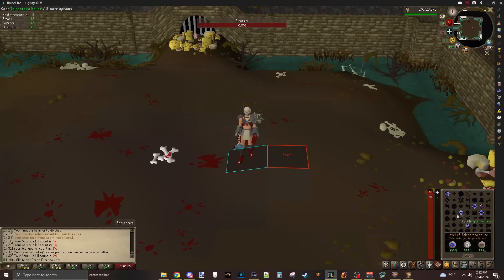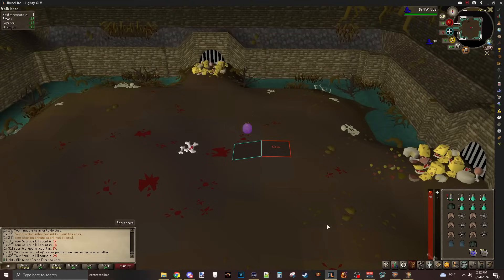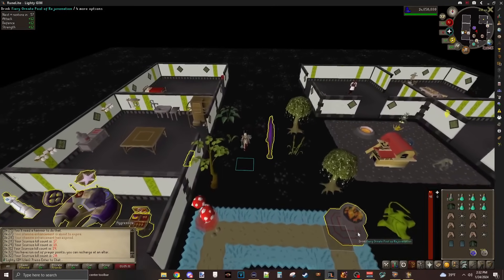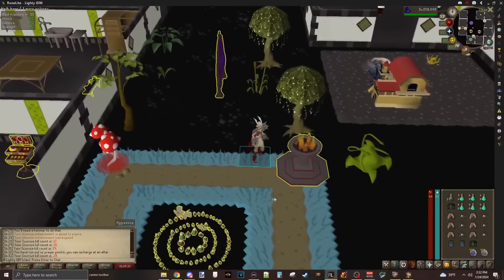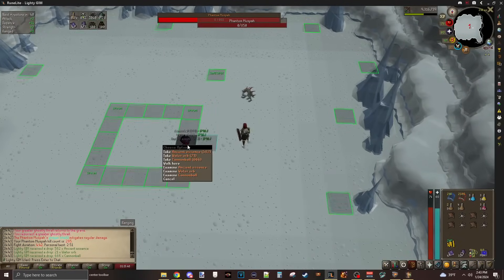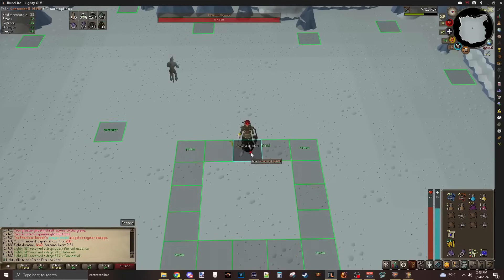If you're a noob at PVM, there's a lot of good mechanics to learn in this fight. I can just circumvent them with better gear. Rat King - good times. Back to Moosebow I go. Now that we're done with the rat.